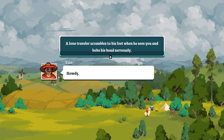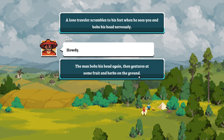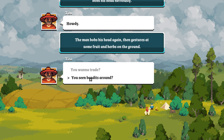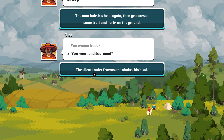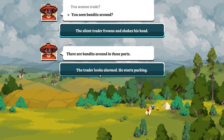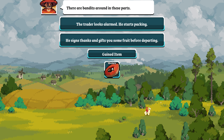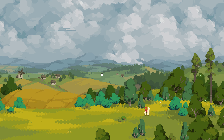A lone traveler scrambles to his feet when he sees you, bobs his head nervously. 'Howdy.' The man bobs his head again then gestures at some fruit and herbs on the ground. 'You seen any bandits around?' The silent trader frowns and shakes his head. When told there are bandits in these parts, the trader looks alarmed and starts panicking. He signs thanks and gives you some fruit before departing.